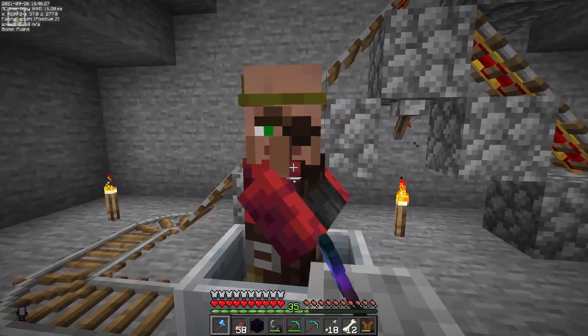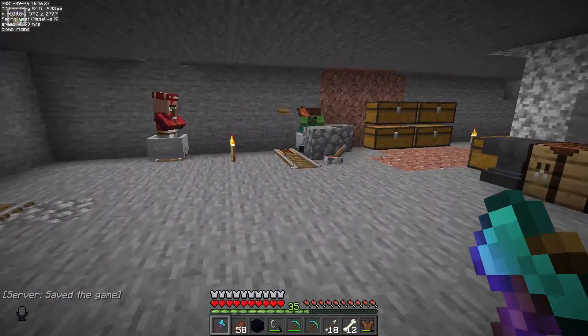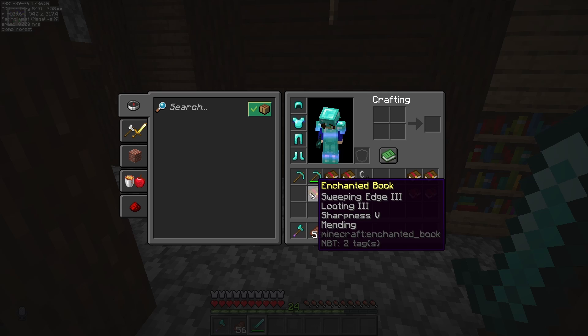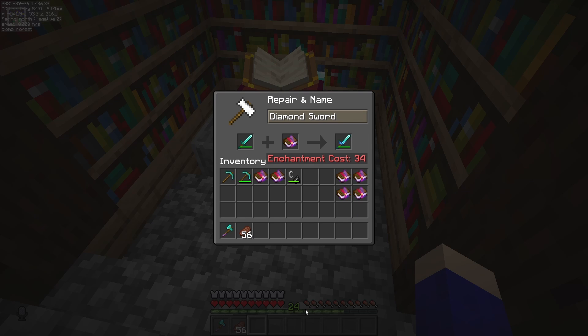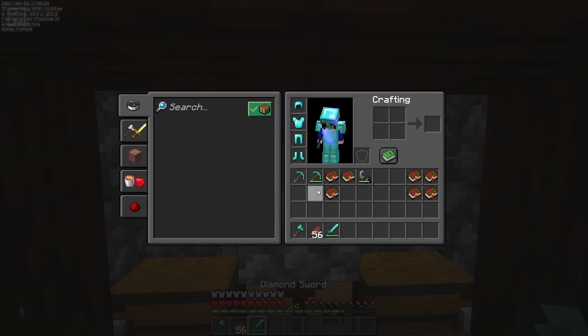Over here I've got a weaponsmith and if I trade with it a few times, a lot of it will need to be some iron, so it would be useful if I can convert it with this guy over here first. I've collected up some enchantments — I've got sweeping edge, looting 3, sharpness 5, and mending — and that is ready to go on my sword. The only problem is it costs about 34 levels and I only have 24, so I've got a little bit of waiting and getting some XP to do.